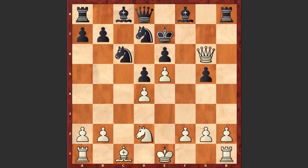Ke7 and a beautiful move Nc4, opening up the bishop's diagonal.